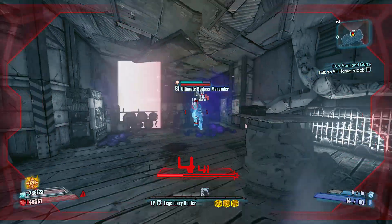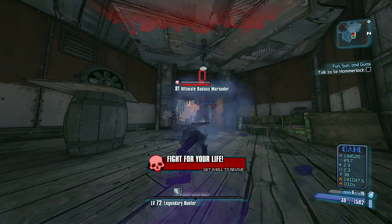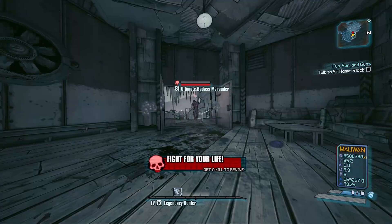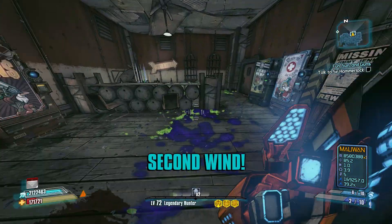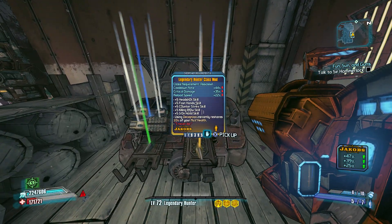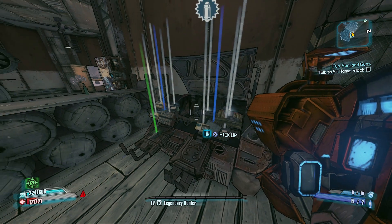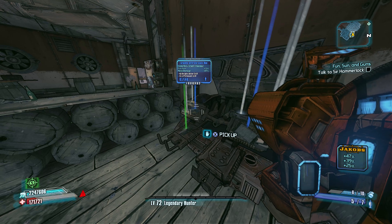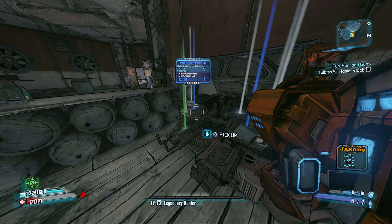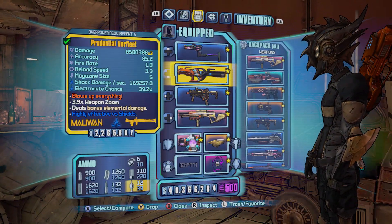So we got a Kerblaster from Midgemong. I should have equipped my Grog Nozzle to get some healing there. We also got a legendary class mod from this red chest, so make sure you do check it. Be aware there are a couple of guys that spawn there — they whooped my butt a little bit because I was careless. I've gotten some good stuff out of this chest even before today.